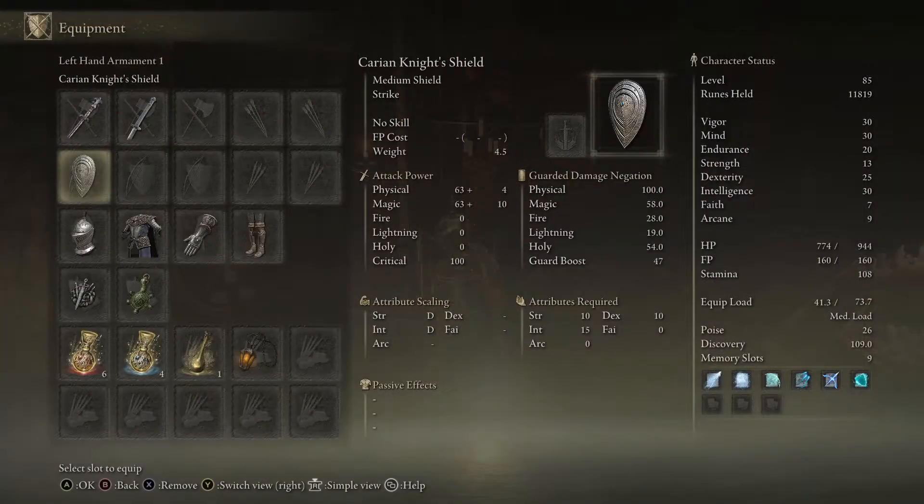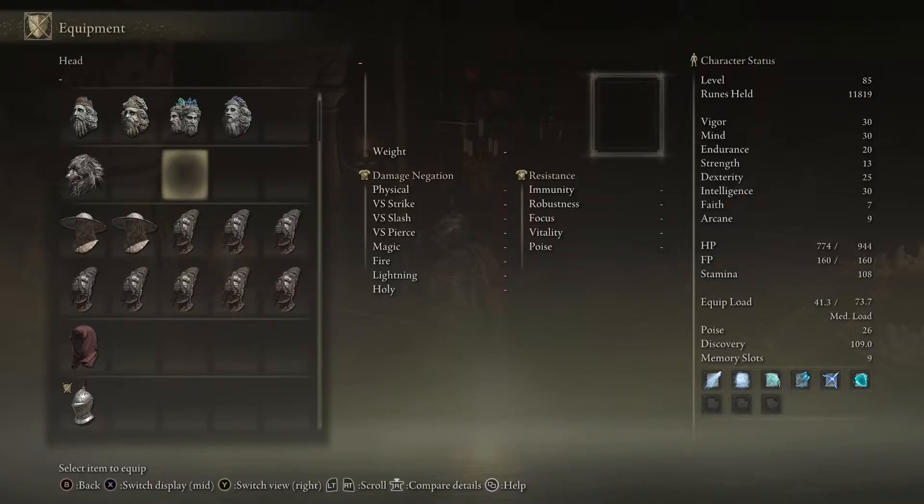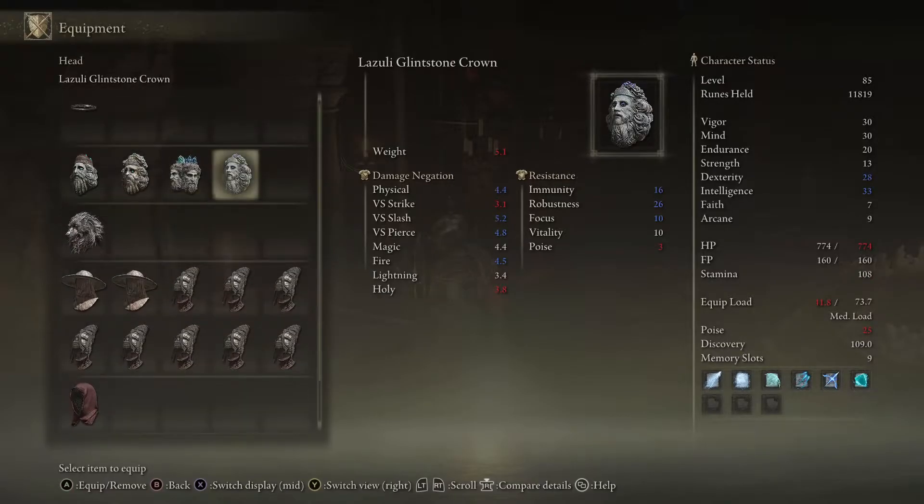I wore the lady-looking crown. I'm trying another one — any crown. Can't change your equipment. Why? Because you're there — you can't change your equipment while you're doing a gesture.